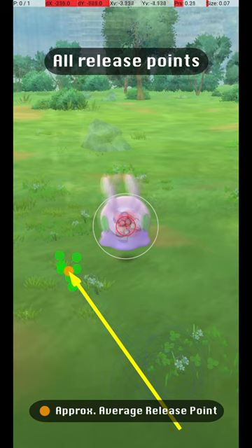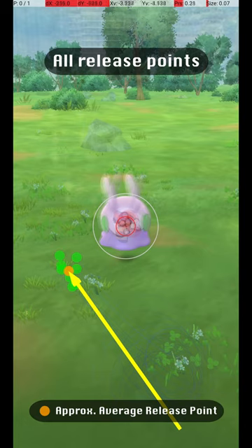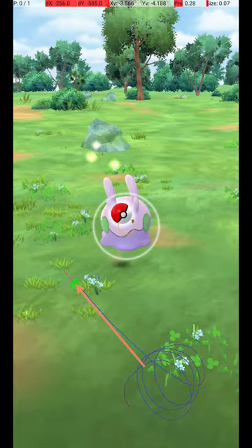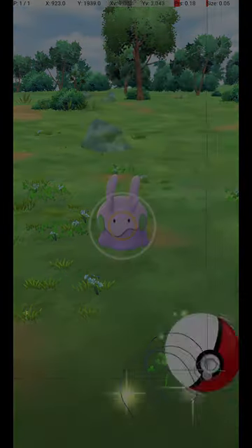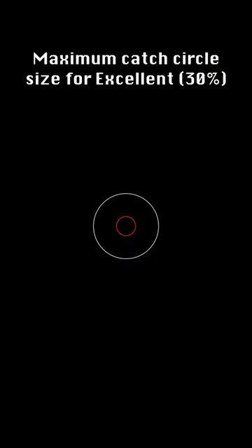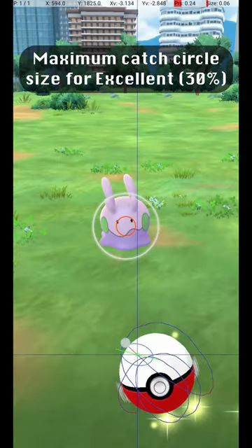A little variation is possible, but it's definitely not the easiest throw. I like to throw from the lower right corner and release to the lower left of the gray circle, using a medium release speed. Here are a couple of other examples of excellent throws. Aim for a catch circle size at least this small to get an excellent throw.